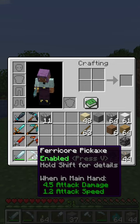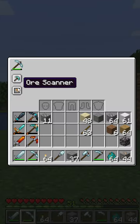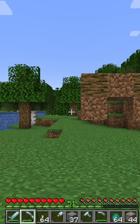Like all tools in Just Dire Things, they have a set of abilities that you can activate and deactivate individually by shift right-clicking on the tool. The ore scanner and ore miner are both available on the Ferracore pickaxe. You can also disable them all together by using a hotkey.